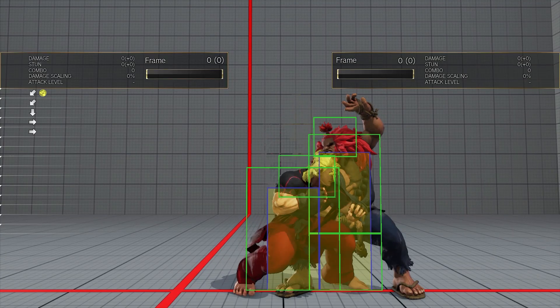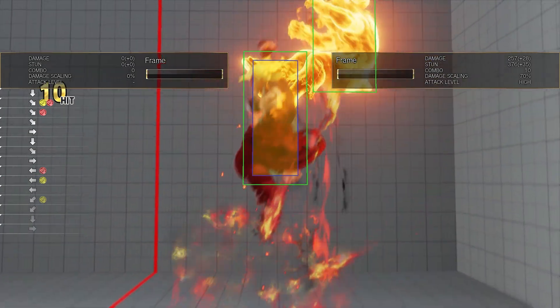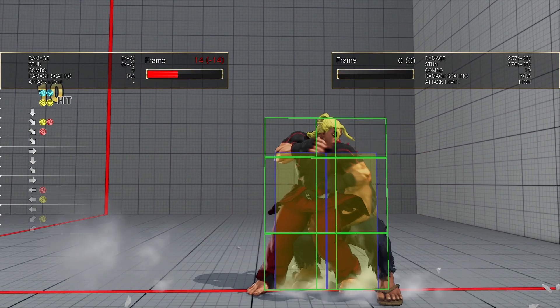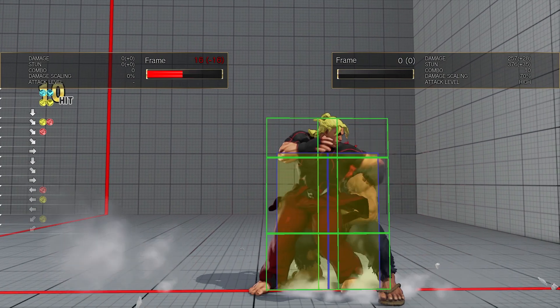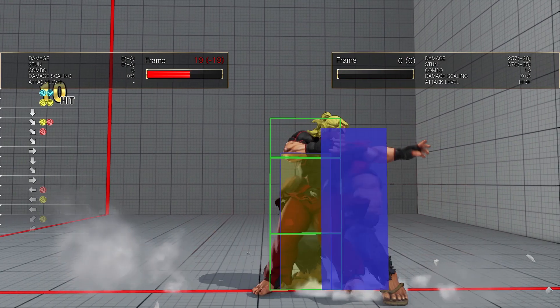During a wake-up animation, all characters have 2 frames of throw invulnerability. We can see that Ken is plus 5 after this sequence. If he attempts to immediately throw, the throw will land meaty, but the 2nd and 3rd active frames will whiff due to the 2 frames of throw invulnerability on wake-up.